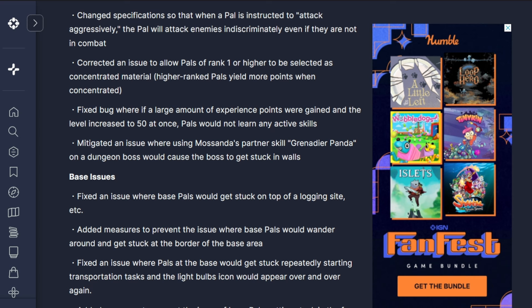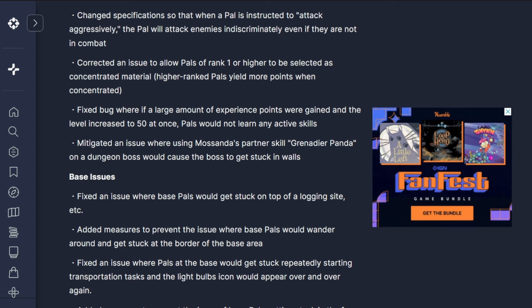There was a bug where large amounts of experience points gained at the same time would increase a pal's level to 50 all at once, causing it not to learn any of its active skills - which is really unfortunate. Pokemon actually had a similar glitch for a while. Mitigated an issue where Mousanda's partner skill Grenadier Panda, when used on a dungeon boss, would cause the boss to get stuck in walls.